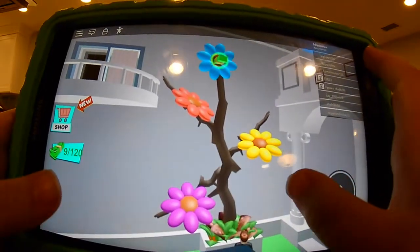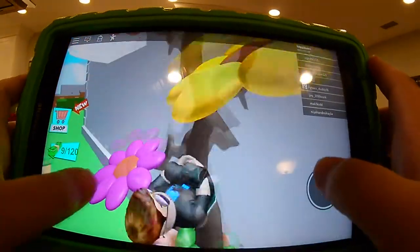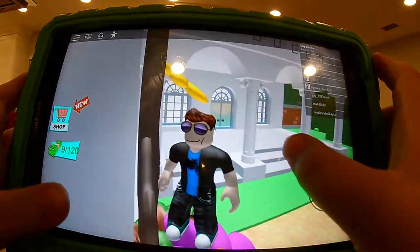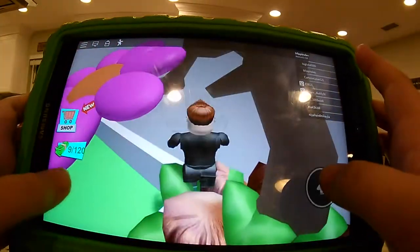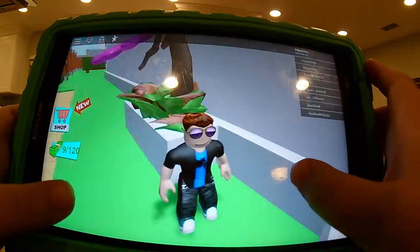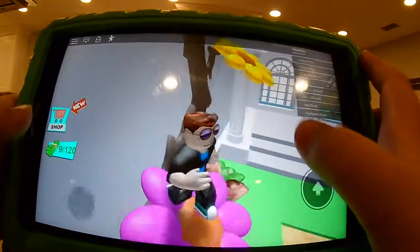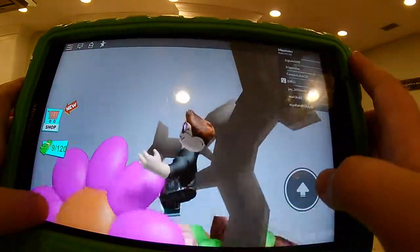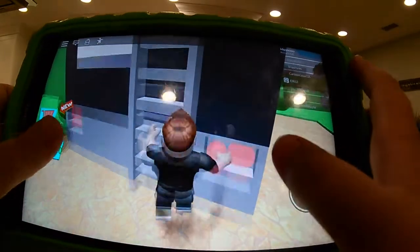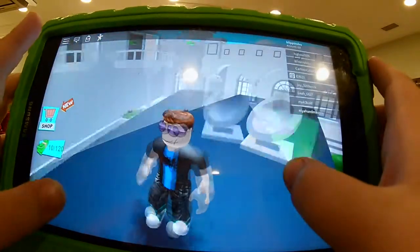Whoa! That's cool. I got the flower pot on me. How do I go? Do I jump on each flower? Like that. Like that. How do I get up there? Oh, I spot some money with my eyes. Yay, money.